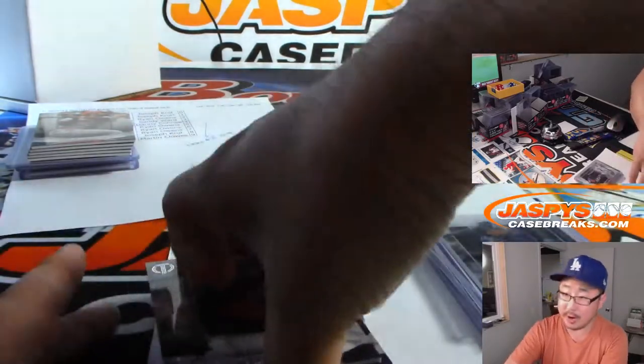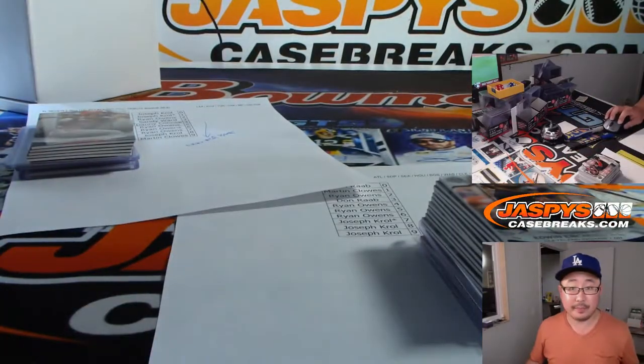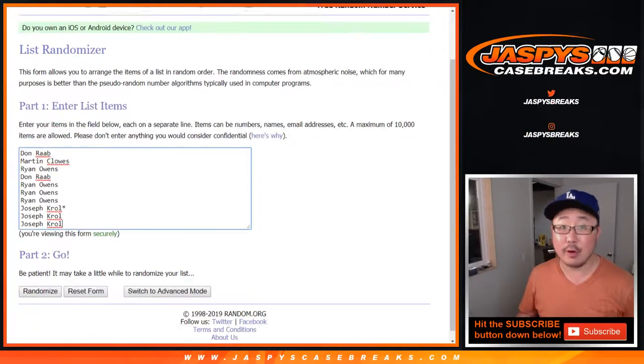This other one had a few more non-numbered base cards right here. And that's the Atlanta, San Diego, etc. one right here. Same dice roll — 4 and a 3, 7.